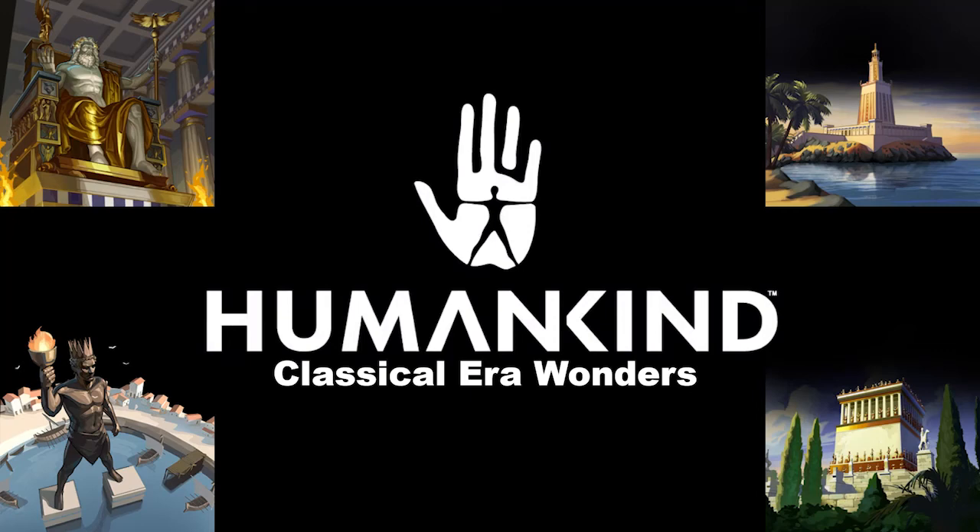Hello and welcome to this video on Humankind's Classical Era Wonders. This is the second part in a five-part series looking at the different wonders across the ages that we've had access to in the closed beta. In this particular video, we will be looking at the Classical Era Wonders including the Colossus of Rhodes, Mausoleum at Halicarnassus, the Lighthouse of Alexandria, and the Statue of Zeus.